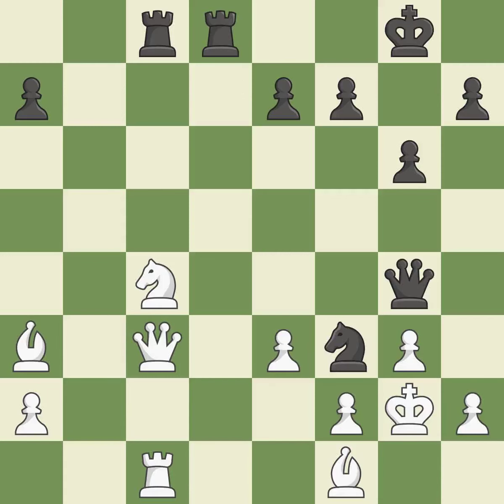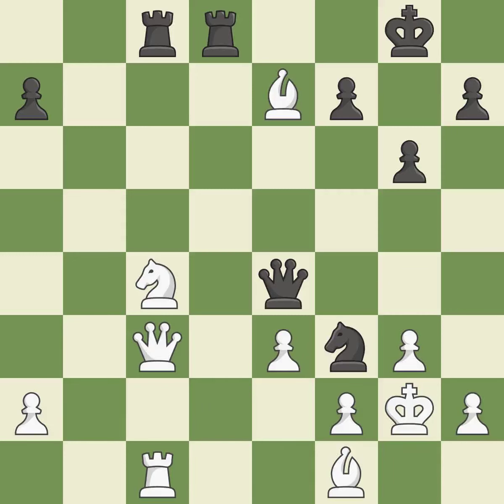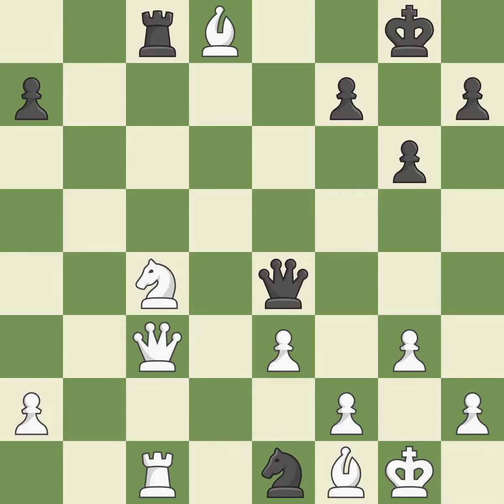A pawn is lost — a mistake. That pawn was available for free. This loses material. This threatens to reveal a check — a mistake. This overlooks an opportunity to win material. This allows the opponent to check the king with two pieces at once — an inaccuracy. This simultaneously checks the opponent's king with two pieces.